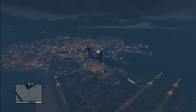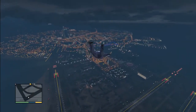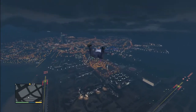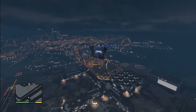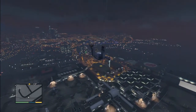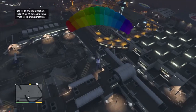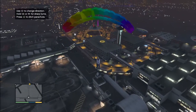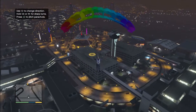Alrighty, and I'm free. Free fall — yep, just free falling. I can see the target there on top of the roof. I think I should pull the parachute. Use L to change direction. Hold L1 or R1 for sharp turns. Press triangle to ditch parachute. Why would I want to do that?